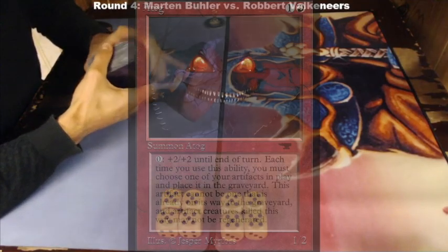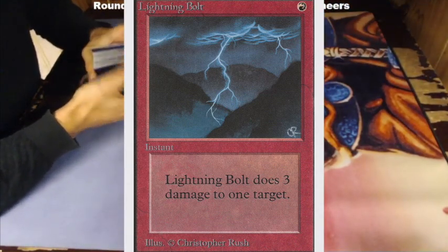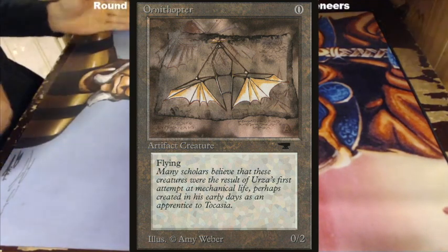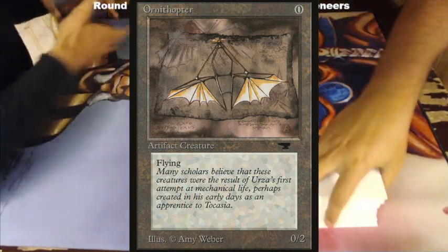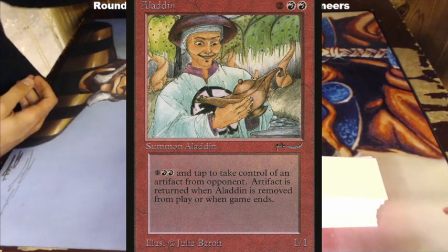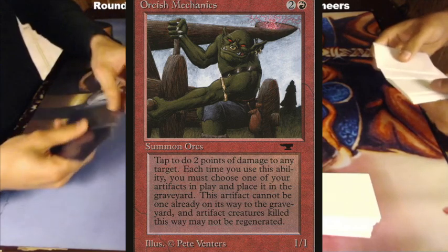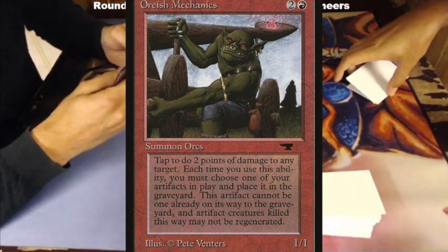His opponent Robert is playing an ATOG deck. When you think of ATOGs, you think of Lightning Bolts and Chain Lightnings — they're all in there. Copper Tablets are in there. Orcish Mechanics is in there as well. But there are also some very interesting, original picks I'm really looking forward to. For instance, he's playing with an Ornithopter and some other zero casting cost artifacts. He has a Mox Ruby and also an Aladdin — a card from Arabian Nights that lets you take over artifacts. So he can take over an artifact and sacrifice it with his Orcish Mechanics to deal two damage to his opponent. That's a very interesting and fun combo.